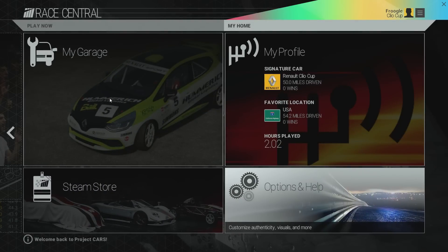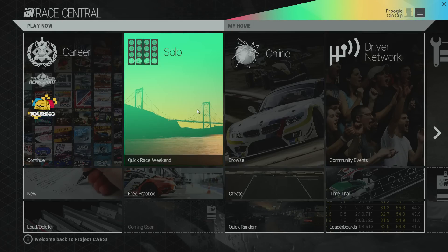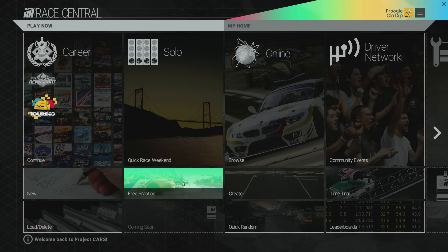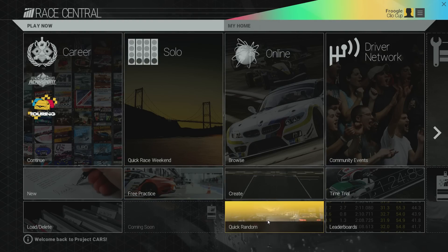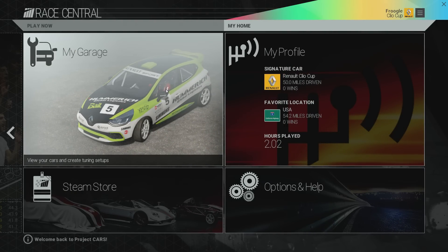Everything happens from the Play Now screen. There are a few things in here that we haven't seen prior to release, obviously. There's a career mode now, an online mode, the driver network which is pretty awesome. We still have quick race weekend where you can very quickly set up a race, and free practice. On my Home page we have the garage, and I'm going to leave a teaser for the next video on that.